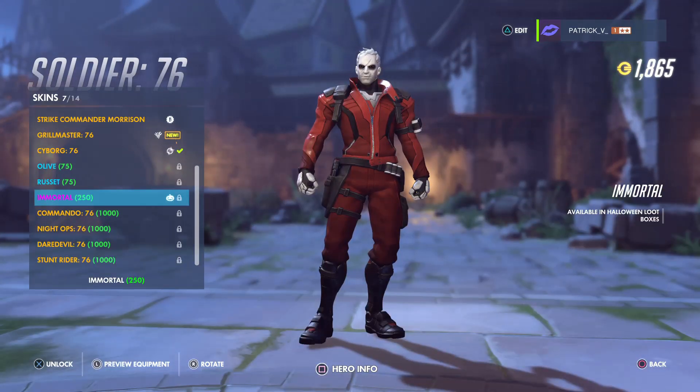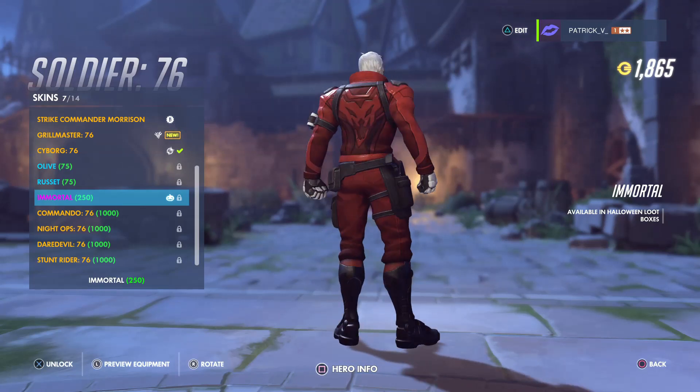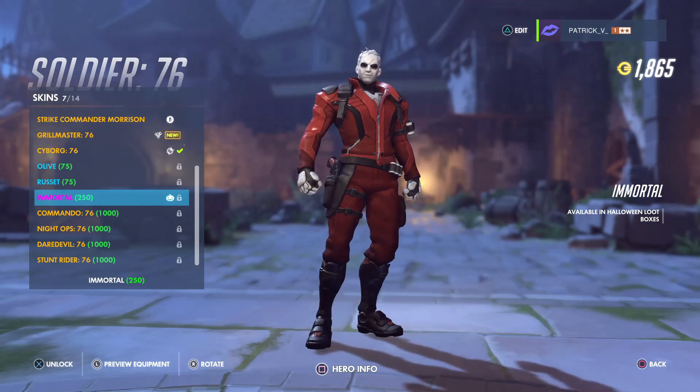The next one is the Immortal skin for Soldier 76. Only 250 coins. Looks pretty sick, but it's kind of basic if you ask me. Still, I definitely want to get it.